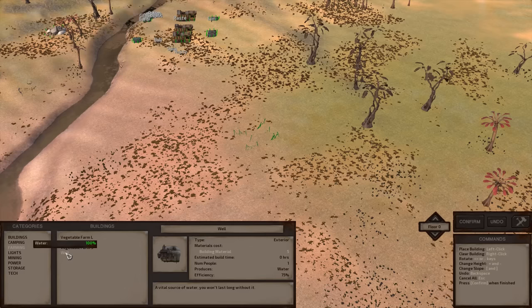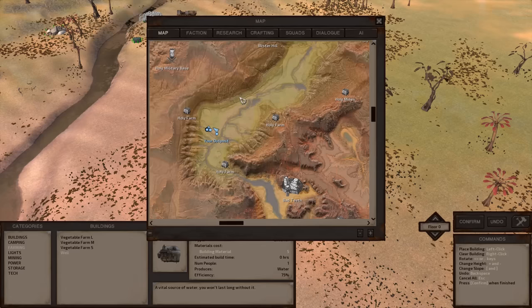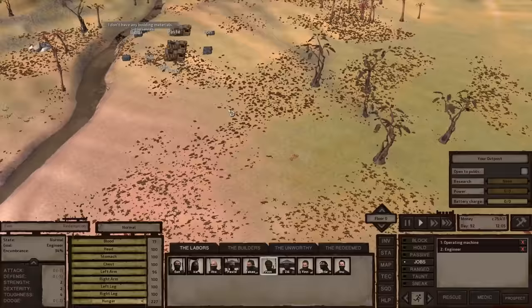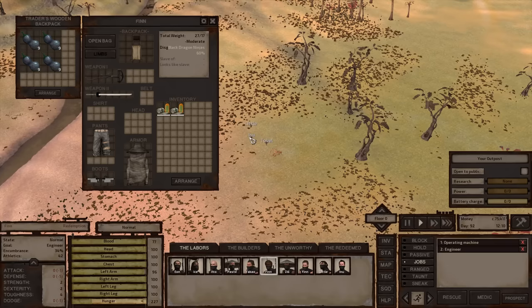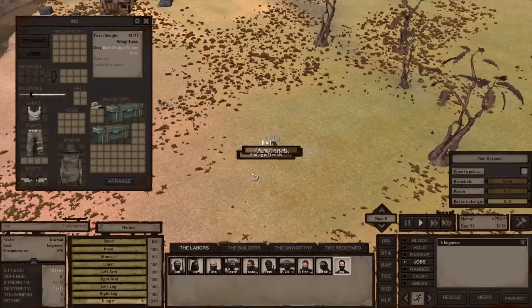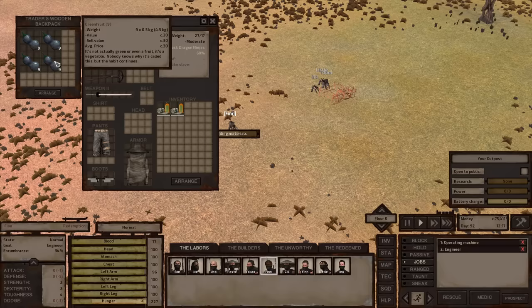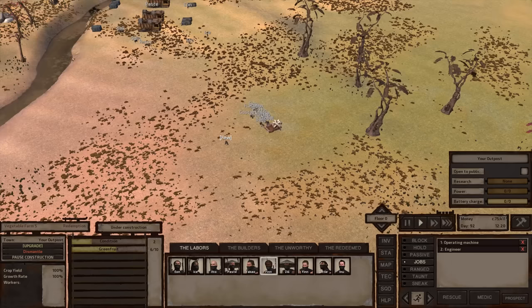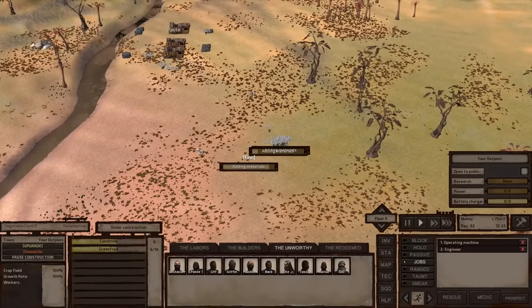You can pick up green fruit from a city or from one of the small Holy farms in the area, which sometimes sell vegetables too. I'm also dropping down a well and hitting confirm. Finn has green fruit on him and is going to come add it to the vegetable farm project. I have my squad separated into a couple of different groups.